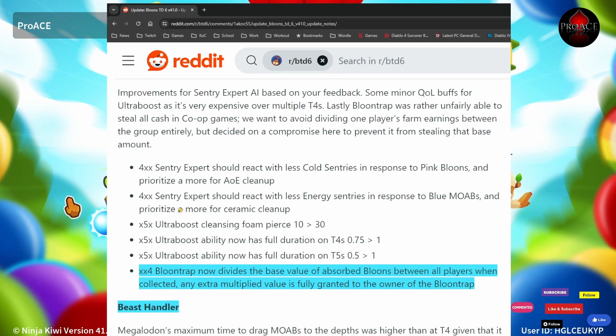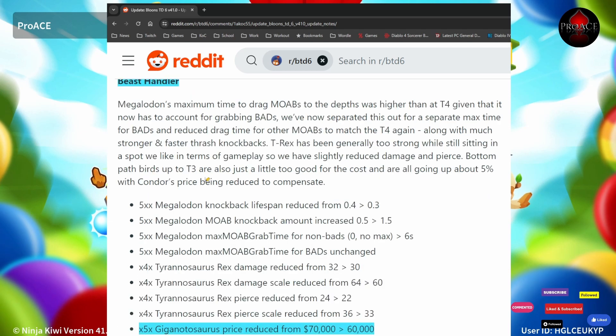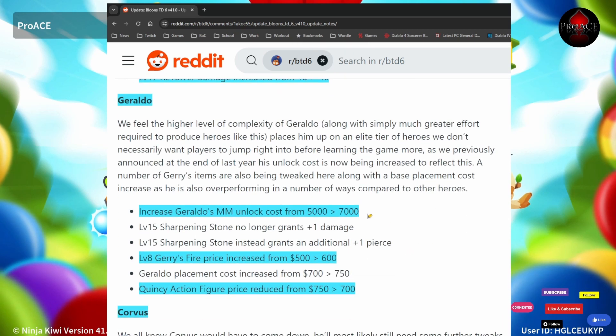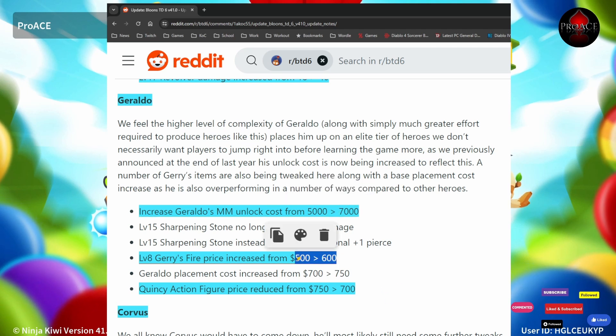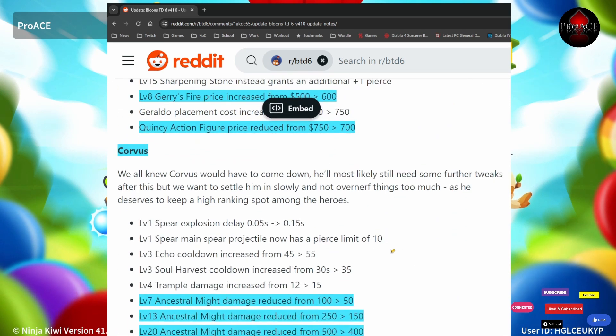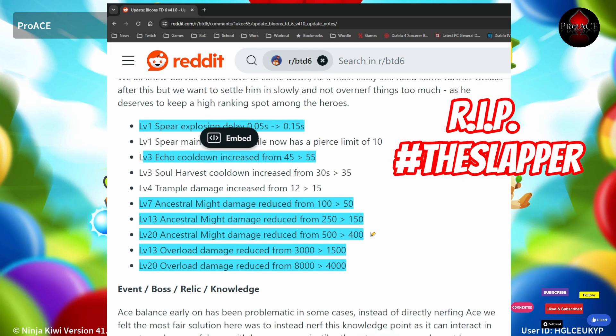Engineer XX4 Bloontrap now divides the base value of absorbed bloons between all players when collected, with any extra multiplied values fully granted to the owner of the Vistandler. The middle path Vistandler is reducing from 70,000 to 60,000. Hero balances: Geraldo is now 7,000 to unlock, Jerry's Fire increases from 500 to 600, and the Action Figure cost is reduced. Corvus is getting nerfed — Ancestral Might and Overload damage reduced, here by 20%, and here by 30%.